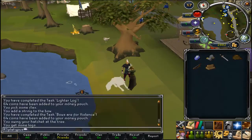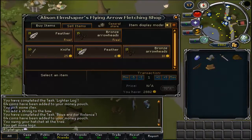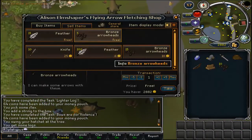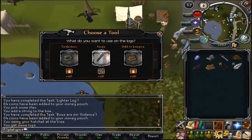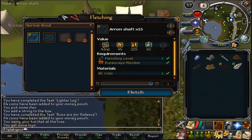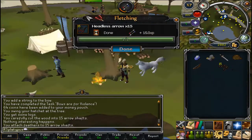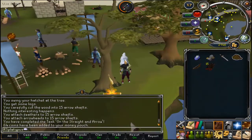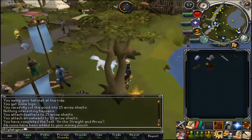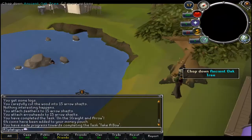Basically, fletch yourself some bow strings. If you run north you can trade and buy some fifteen bronze arrowheads and fifteen feathers. Craft your logs with a knife into arrow shafts. Use your arrow shafts with your bolt tips and feathers to make some arrows. Then use your rope on the rock and you will go to save her.